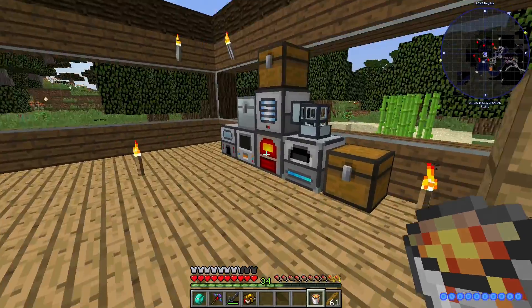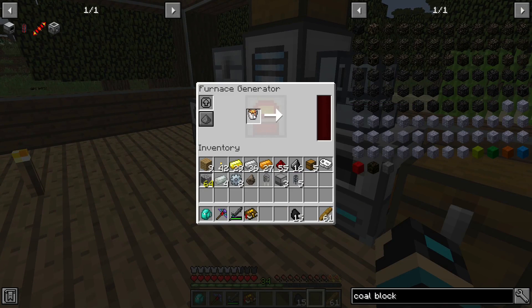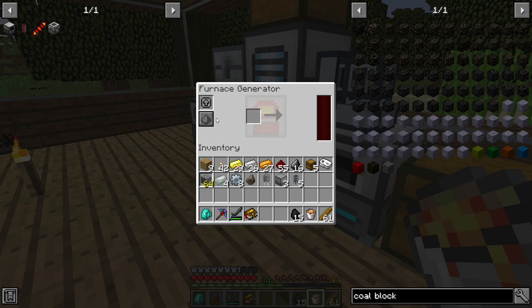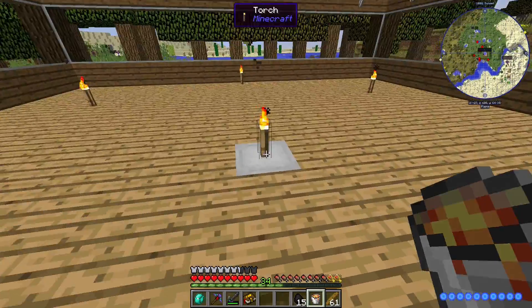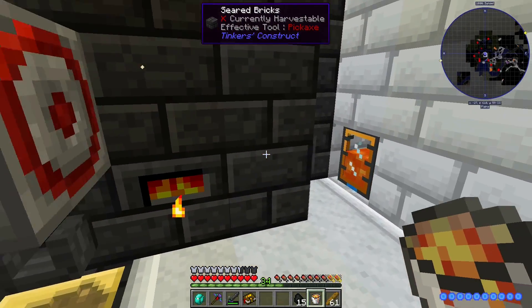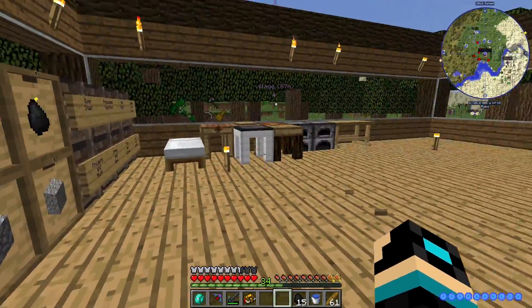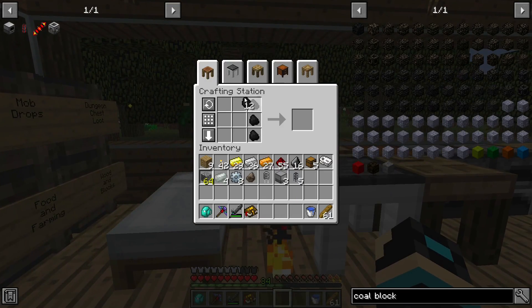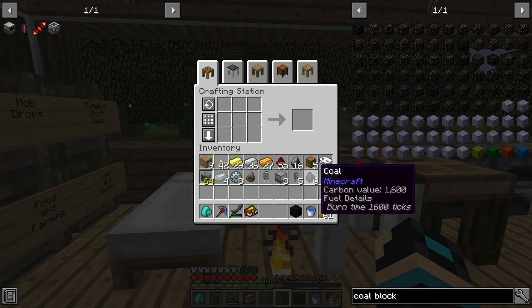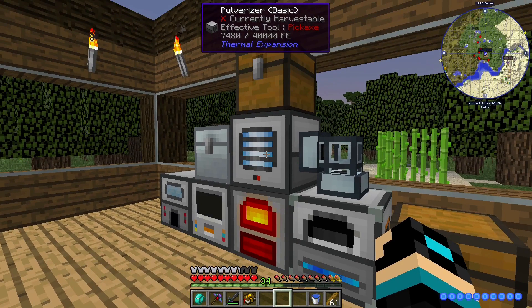I can't put a bucket of lava in here? Boom. Oh, there goes my brilliant idea. Let's go ahead and feed this coal to remove. I'm going to grab a block of coal to see if that generates more power faster. Yep, block of coal works.